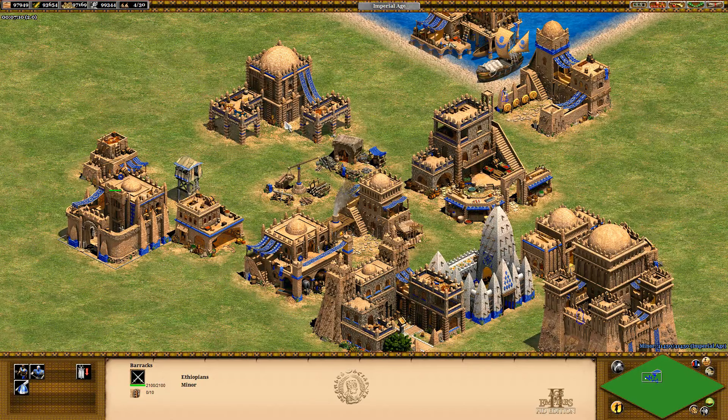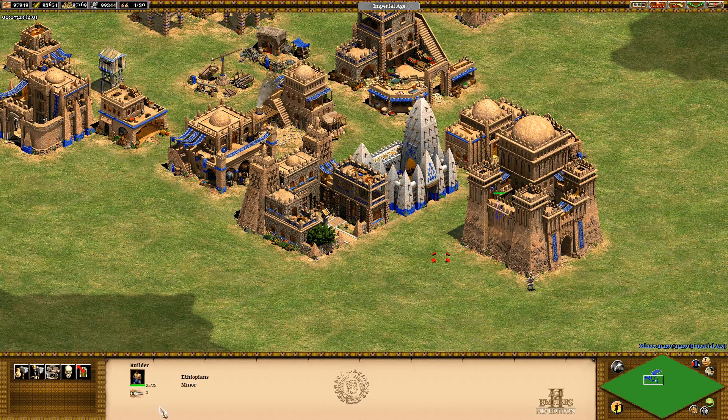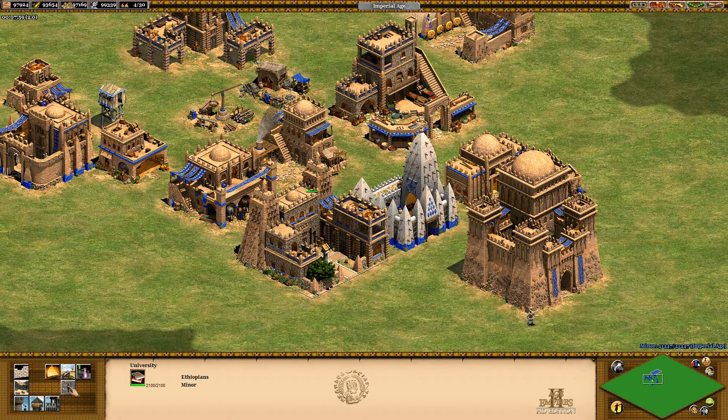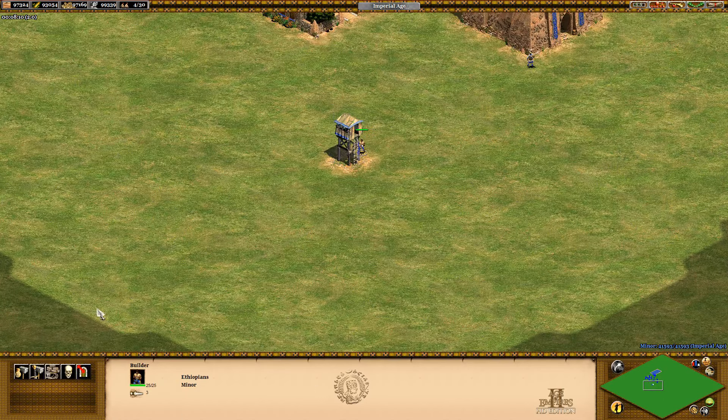The team bonus is that towers and outposts have an extra 3 line of sight. If I build an outpost - that definitely goes a lot further, that's quite handy. I should have not upgraded to a keep, but anyway, you can see what the keep looks like - it's pretty impressive.